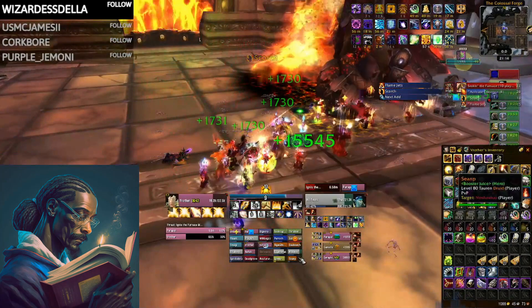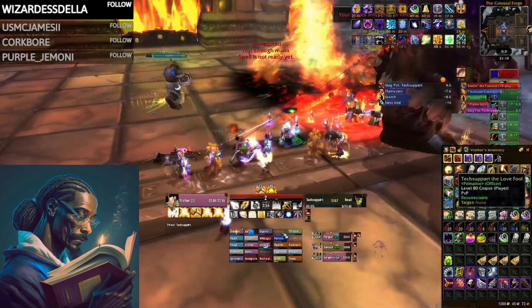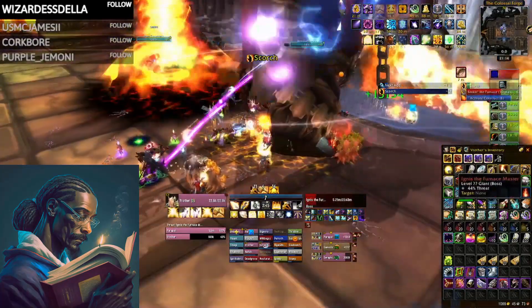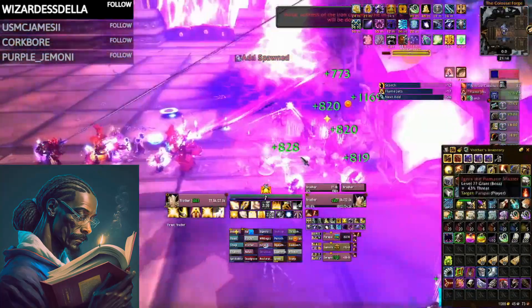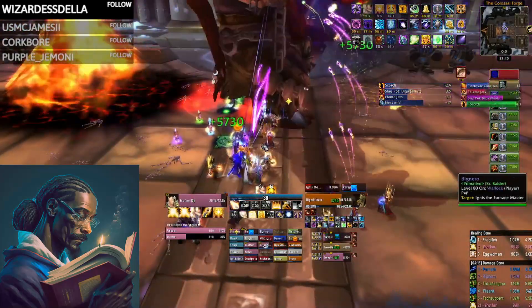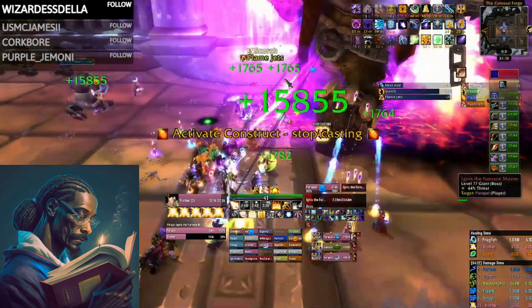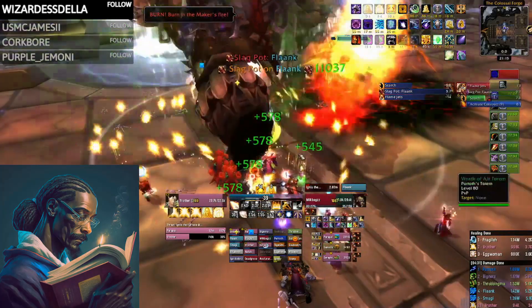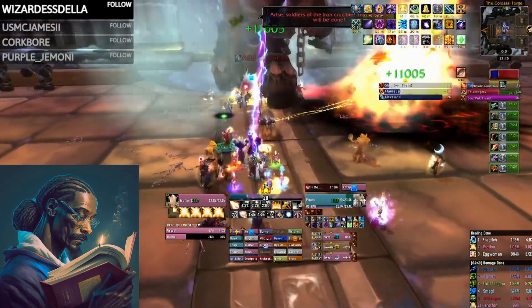Holy Light spam: when all maintenance buffs are up and mana is accounted for, maximize Holy Light spam on appropriate targets. The spec is certainly not complicated in actual play. As long as your maintenance buffs are kept up, you will generally want to keep up a steady stream of Holy Light healing on the raid or non-Beacon of Light tanks. On movement, use Holy Shock and/or instant Flash of Light, or refresh your maintenance buffs if Holy Shock is on cooldown. After this, gameplay mainly revolves around managing your mana. During low damage periods, you can judge more frequently, throttle healing with Holy Shock, or cast Flash of Light instead of Holy Light.